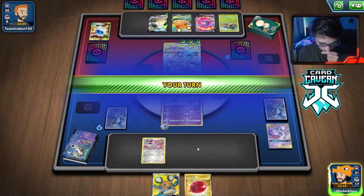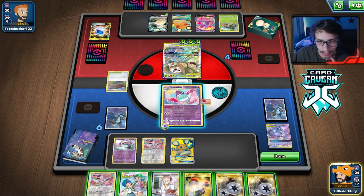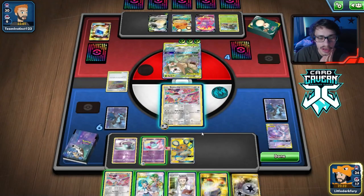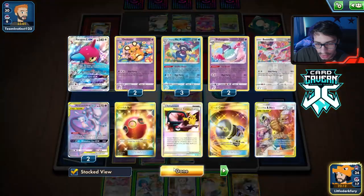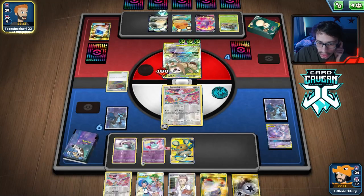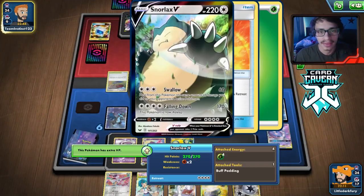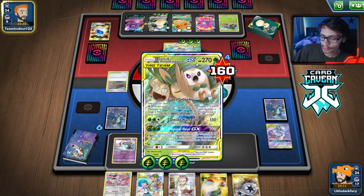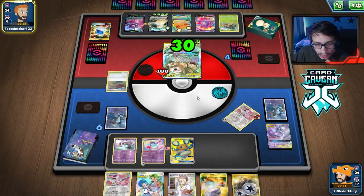We want to get the Amulet on the Dedenne so it can't get KO'd. We could bring in the Polteageist because we have more energy out. Okay, we'll promote it and put the Air Balloon on. We draw another Synergy Energy. With Dedenne we got the Twin Energy and another Bunnelby. We can swing with the Bunnelby — we're doing 160 damage right now, maybe 180. They'll heal 30, going to 130 HP, but then they knock me out and we're doing even more damage. I think that's fine — we'll just swing with Bunnelby and go from there.